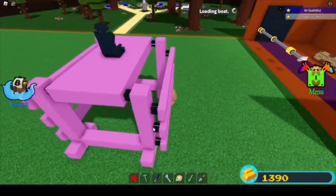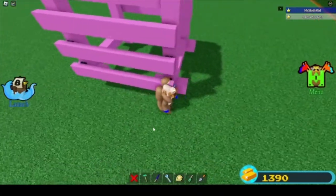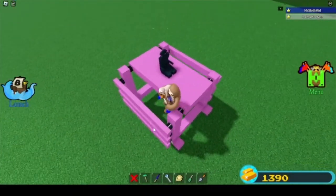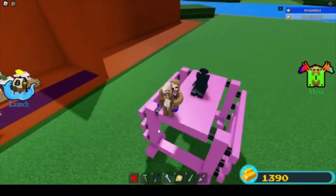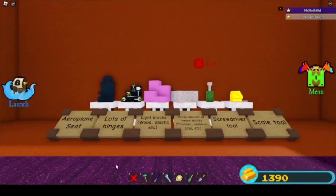I'm thinking of a stupid vehicle series where I build stupid vehicles and tell you how to make them — a bit like my other tutorials but with stupid vehicles instead of random concepts like roller coasters, trains, and doors. So here is a tutorial on how to build this silly walker. What you need for this simple walker is an airplane seat, lots of hinges, light blocks such as wood and plastic, and a small amount of heavy blocks like titanium, obsidian, or gold.